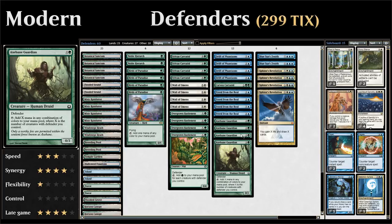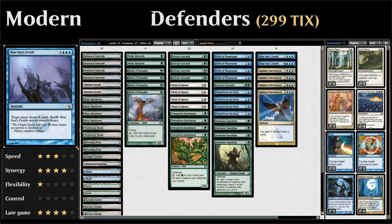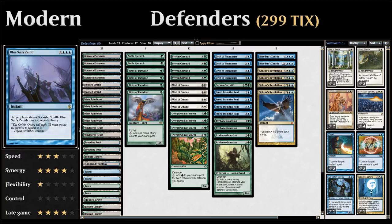Four copies of Axebane Guardian is the centerpiece of the deck. For draw spells, we have four copies of Sphinx's Revelation, which draws X cards and gains X life, and two copies of Blue Sun's Zenith, which makes target player draw X cards — so we can target our opponent — and shuffles back into our library when it resolves. The advantage of Blue Sun's Zenith as a win condition over something like Banefire is that even without infinite mana it's still useful, letting you draw extra cards to set up the combo a turn or two later.